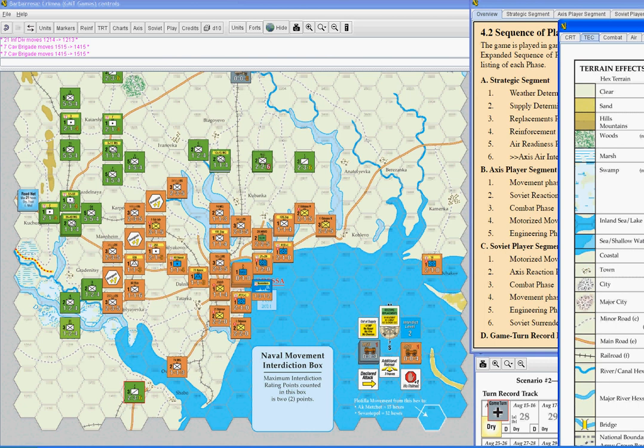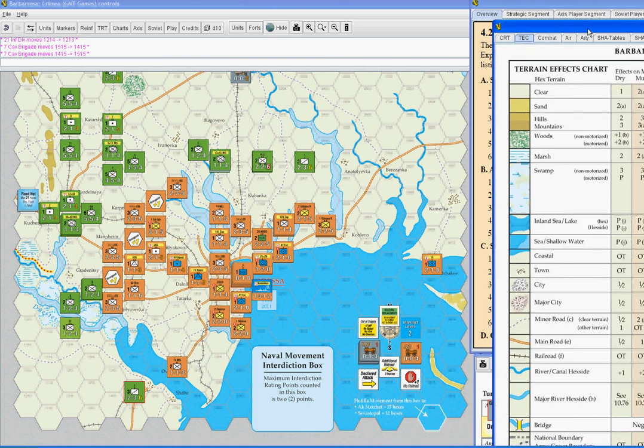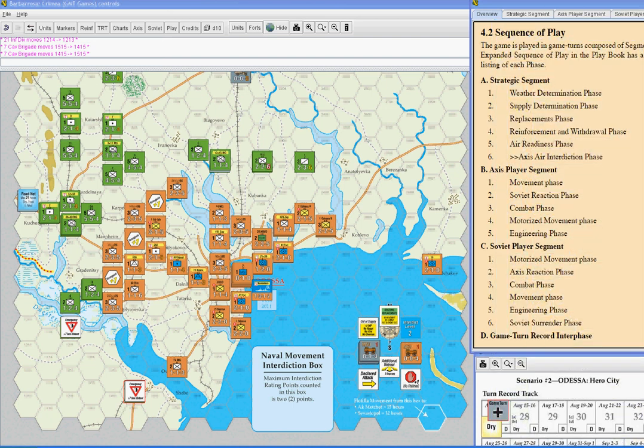We're going to mark them with an emergency supply marker to show that supply state. Both of these guys are going to be in emergency supply. If you're in emergency supply, there are no inhibitions on the unit — it can move normally and engage in combat normally, it's not a big deal. It's just that next turn, if you're still marked with an emergency supply marker and you still can't trace to a general supply source, that marker is going to be flipped over and there will be movement and combat restrictions.